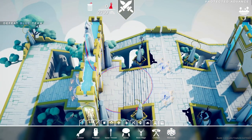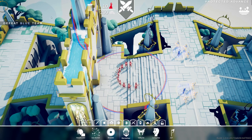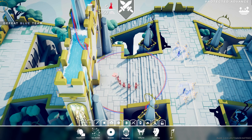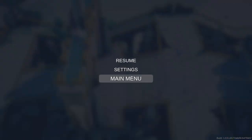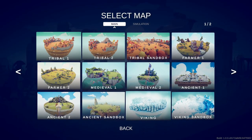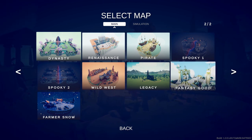Do we have to battle to win? Oh — it's taking us into the new campaign. You don't actually need to beat this level to get the map. It took us right into the brand new campaign. Let's go ahead and head back to the main menu, go to the sandbox — and there you go. We have the Fantasy Good map unlocked.